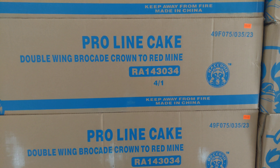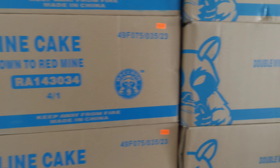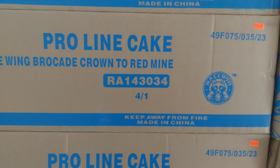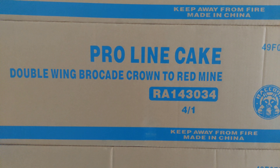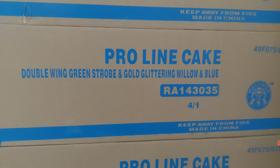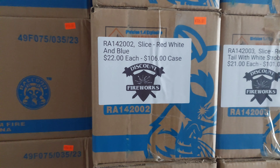I've got two different kinds. Double Wing Brocade Crown to Red Mine — they are a double slice. I'm sure a lot of you have seen the triple slices I did the other night — they were pretty awesome. These are $40 a piece or $156 a case. I also have Double Wing Green Strobe, and Gold Glittering Willow and Blue. Now we'll get to the single slices.